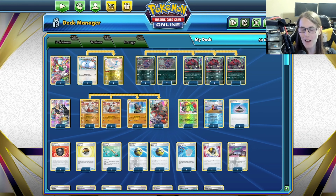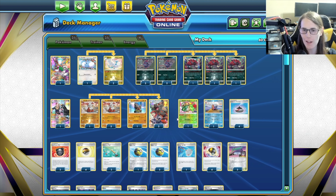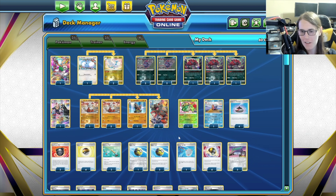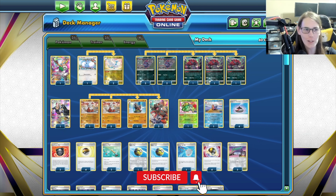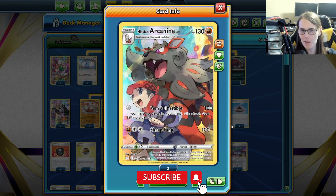Hi everyone, Callie here and I've got another deck showcase for you today. This time I'm taking a look at Hisuian Arcanine. This is a deck that needs very little energy, similar to the Cramorant deck that I looked at recently. This is another Lost Origin deck that's pretty fun.